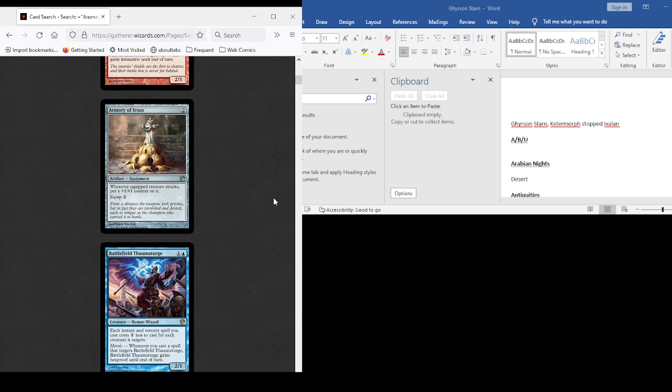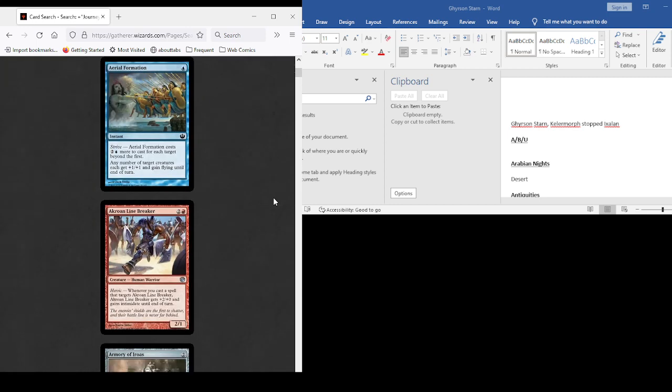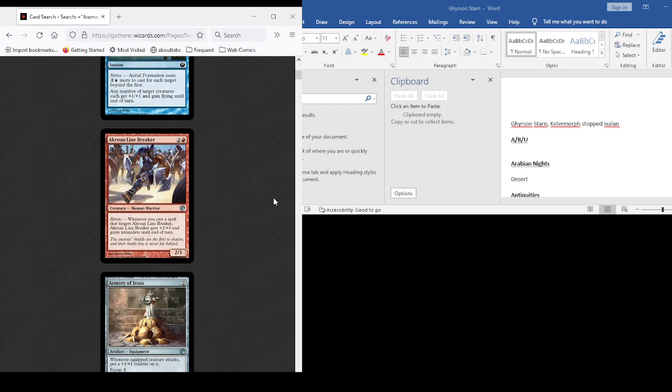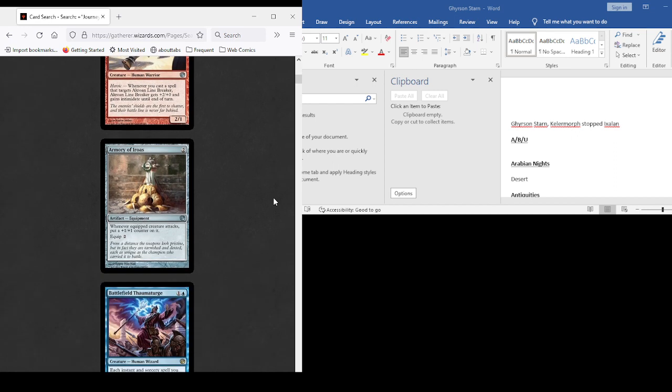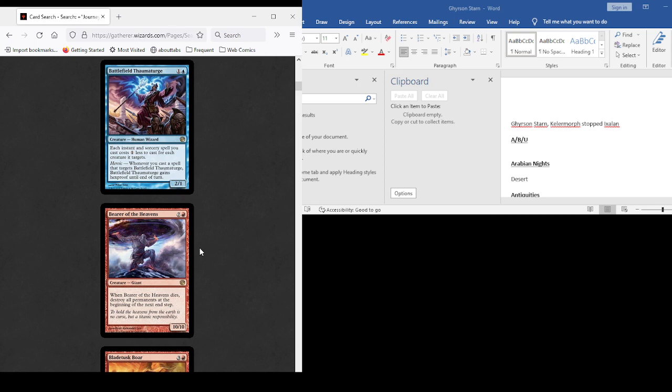We're scrolling past some of these pretty quickly. Game gives plus one, plus one and flying — no. Plus two, plus oh and intimidate — no. Tax gets a one-one counter. A spell that costs one less for each creature it targets — so a bunch of the things we'll be playing won't target creatures, so that's not going to help us as much as a regular Goblin Electromancer type effect would. I don't think we need Battlefield Thaumaturge.